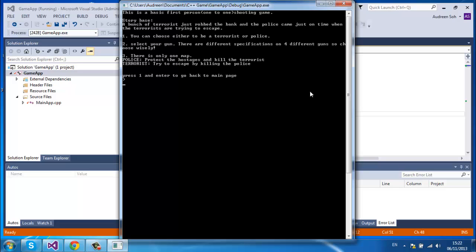So this is a basic first-person one-to-one shooting game. The story is based on a bunch of terrorists who just robbed the bank and the police came just in time when the terrorists are trying to escape. First, you can choose either to be a terrorist or police. 2, select your guns — there are 4 guns, so choose wisely. And 3, there's only one map. Unfortunately, I didn't get the map done in this game yet, so there won't be a map. Press 1 and Enter to go back to the main page.